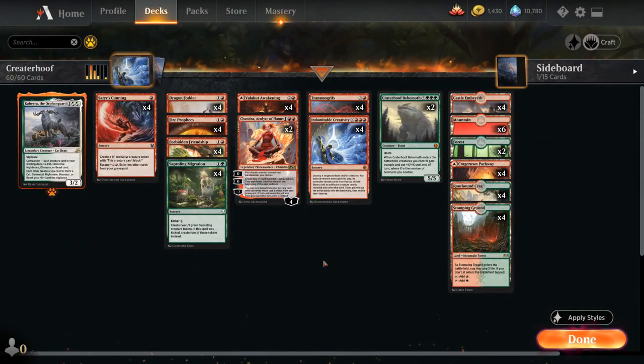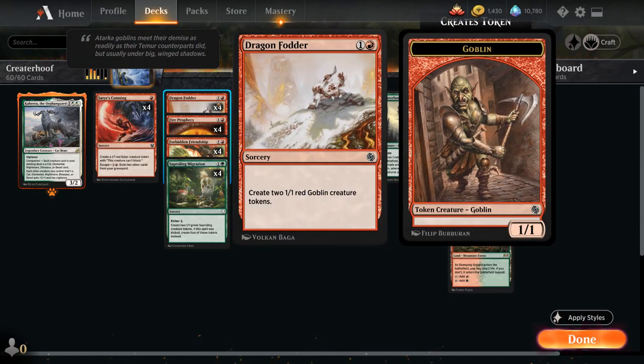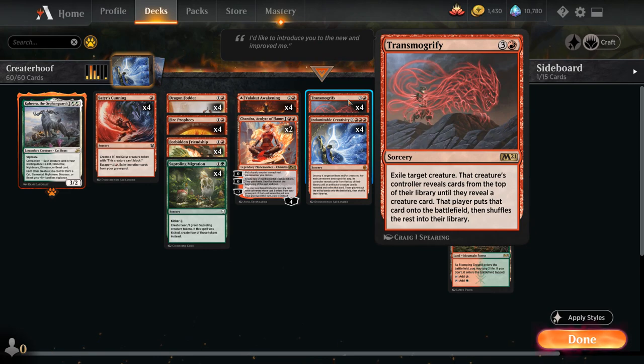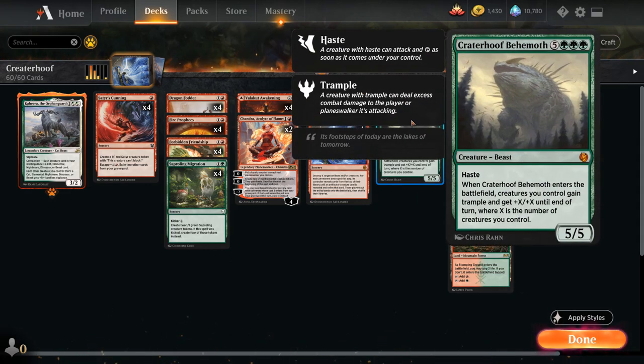If you've seen my Swiser Prize video in Standard a while back, you'll already be familiar with it. The plan is to make a whole bunch of creature tokens using our various sorceries and eventually target one of our tokens with either Creativity or Transmogrify, which will be guaranteed to hit a copy of Crater Hoof Behemoth — the only actual creature in the deck. Then we get access to a 5/5 Beast with Haste, and when Crater Hoof enters the battlefield, creatures we control gain Trample and get +X/+X equal to the number of creatures we control.